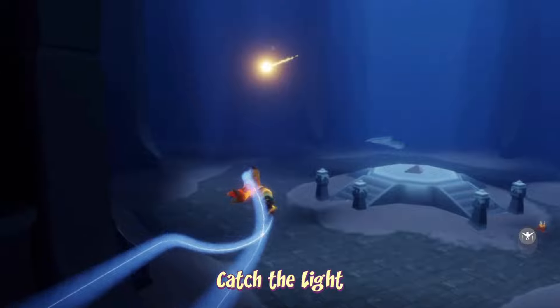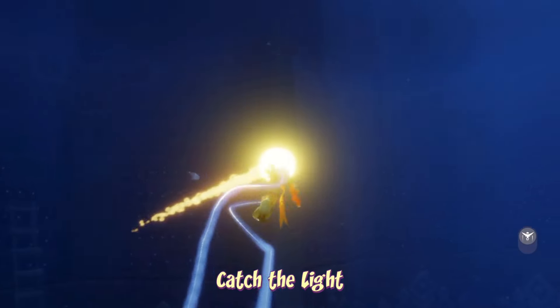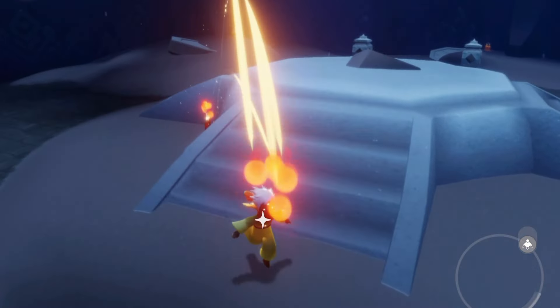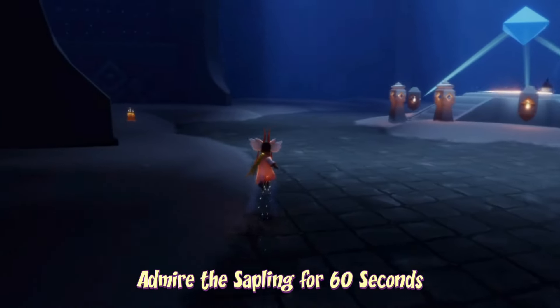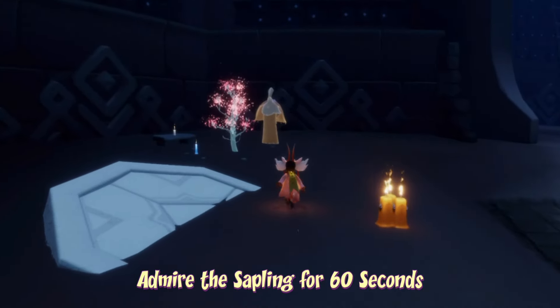To catch the light, we can find it on the first floor of the Vault of Knowledge — it might be just flying around above your head, you just gotta look up and fly into it. To admire the sapling, we can find it on the first floor just towards the left-hand side. All we have to do is wait by it for 60 seconds and the quest should complete.